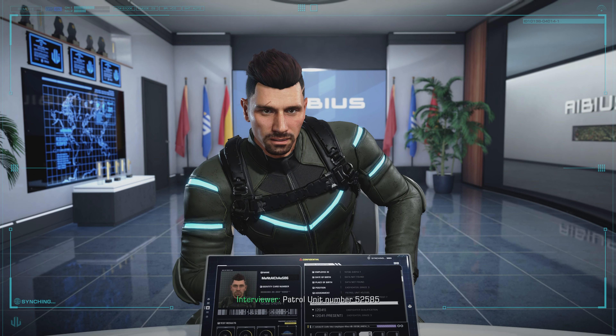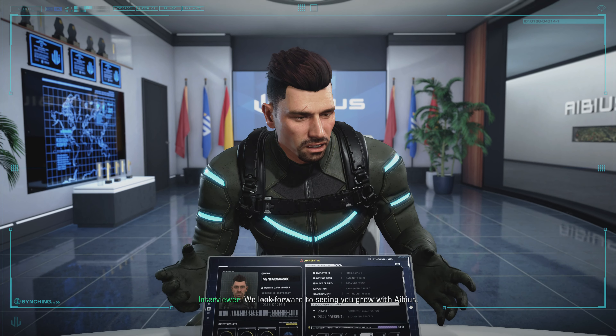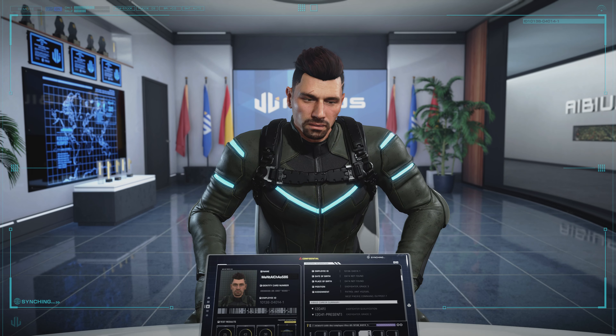You may now return to your interview location and await instructions. Result: Exemplary. Congratulations — you are now a member of the IBS family. As a new exo-fighter, IBS will be assigning you to an extremely safe detachment: Patrol unit number 52585, codename The Hammerheads. We look forward to seeing you grow with IBS.